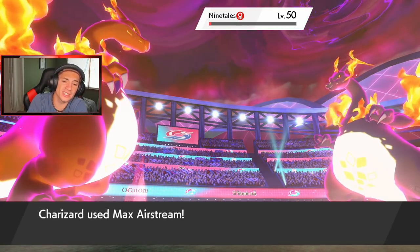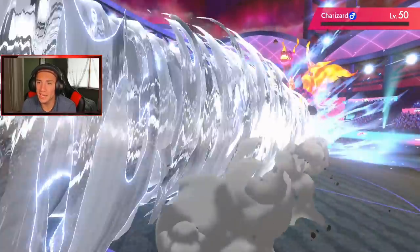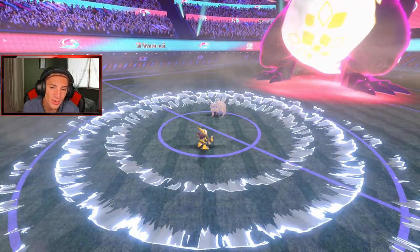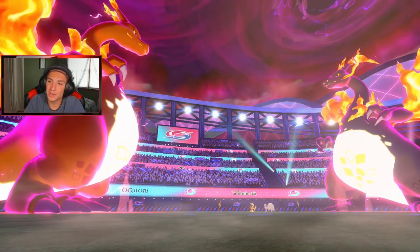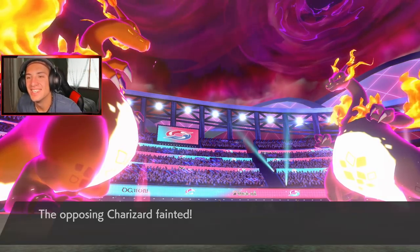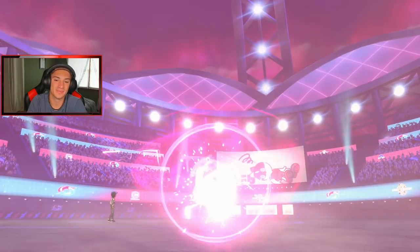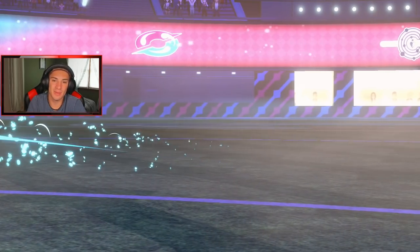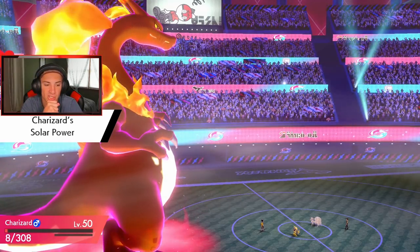Oh no, please no — Ninetales doesn't go down here! But Alakazam should be able to outspeed Ninetales now. I seriously thought Ninetales was going down. We matched speed actually — wait, she's at plus two. My Charizard's going to go down. Solar Power and Life Orb damage — I totally forgot how much that takes off. Took me from full down to 34.